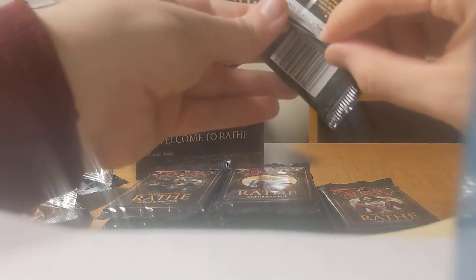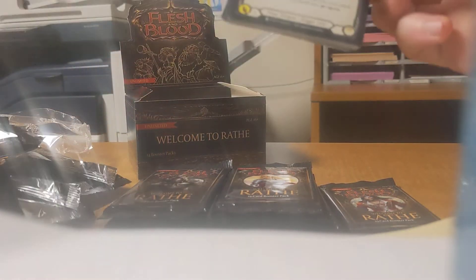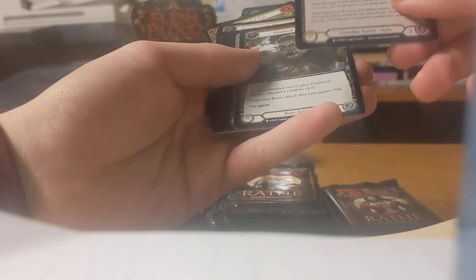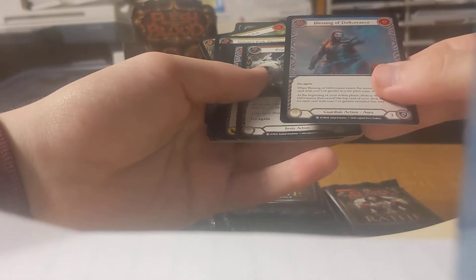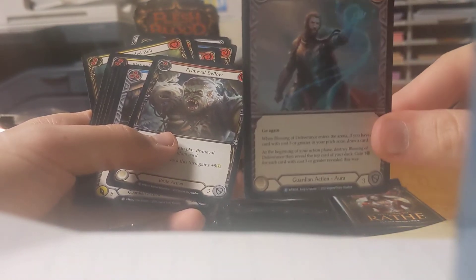Bravo has not given us a Majestic — he gave us a Super Rare so far. We have two packs left of Bravo. I'm also filming this video at work — my janky setup. Snatch rare, Impression of Strength rare, there's our foil rare — one of them, I hope. Blessing of Deliverance — which is a Guardian action aura. I think auras are very interesting. I don't know if they're Guardian-specific, but if they are, I kind of want to play Bravo.